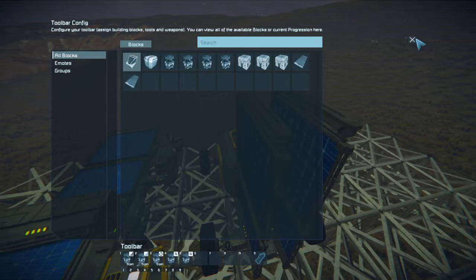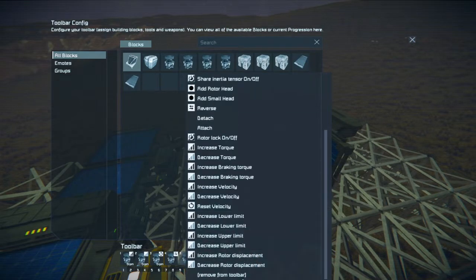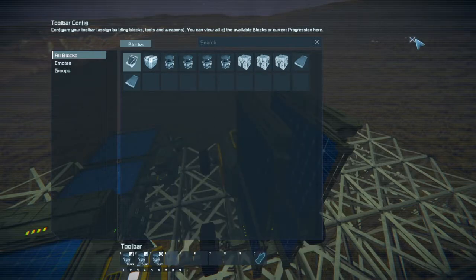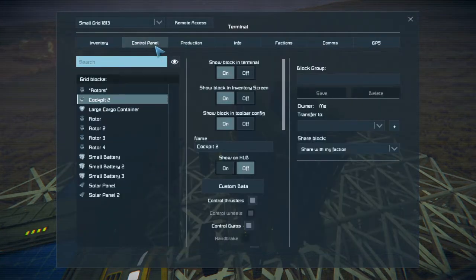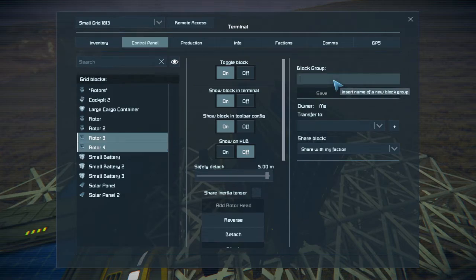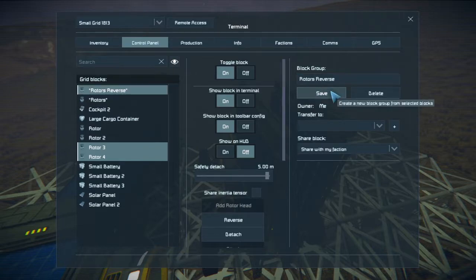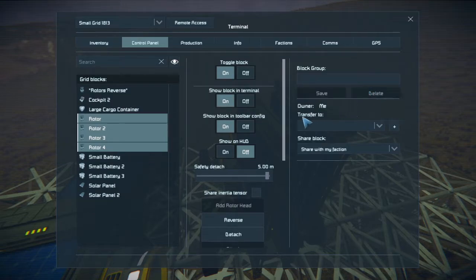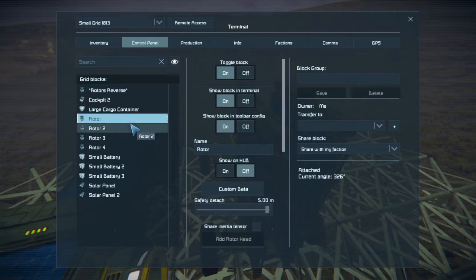Now they're going all forward — let's increase the velocity. But now they keep going forward. Let's reset it, let's make it go back. That's a pain because I keep having to go to reverse every time I increase the velocity — that's not very good. There must be a better way. One thing I could do is remove these and create a separate group for these two rotors. Let's create a group for these — 'rotors reverse'. I'm gonna delete this group and do two separate groups.